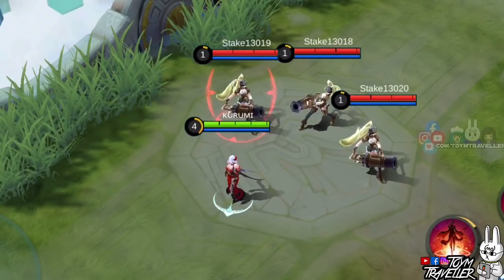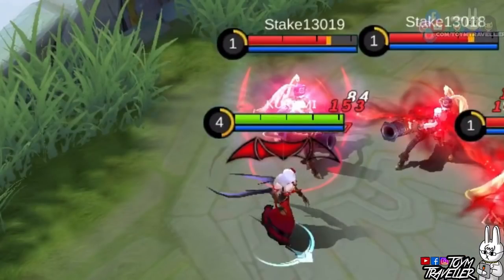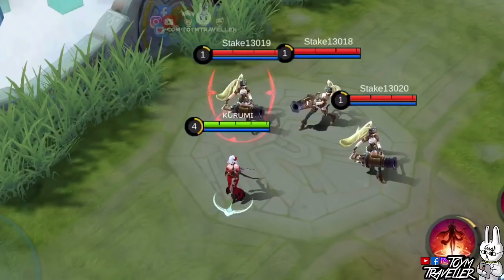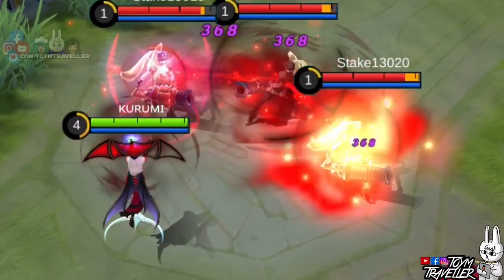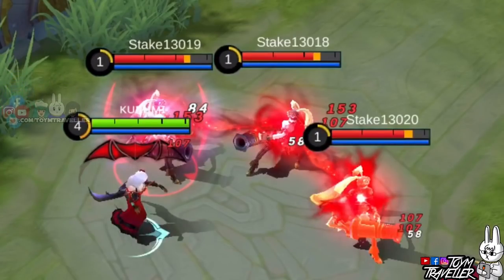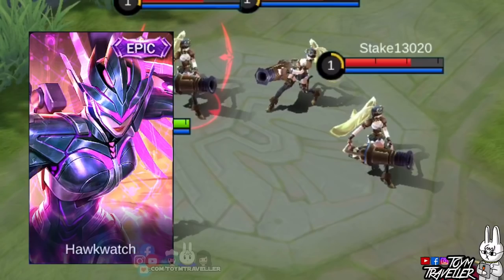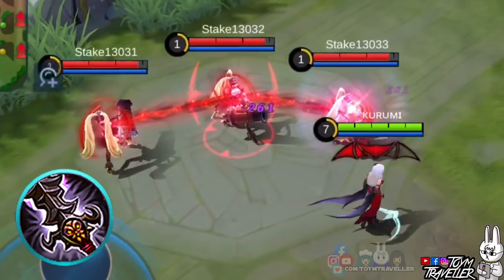We did some little experiments with this skill. You might be wondering — what if you or your ally deal true damage to a cursed enemy? Will the other 2 cursed enemies receive true damage as well? We bought Calamity Reaper to deal true damage to the target. After using the ultimate and dealing true damage to one of them, the true damage was also received by the other 2 cursed enemies. So basically, the damage type for the other cursed heroes will depend on the type of attack dealt initially. Just imagine if heroes that could deal burst true damage like Carrie will be attacking a cursed target — enemies would just definitely wish they weren't born.